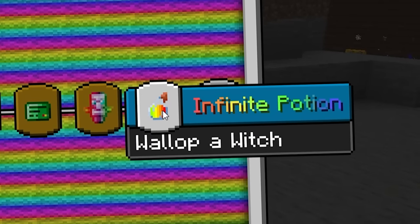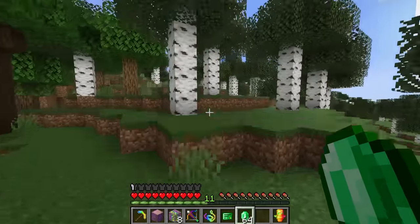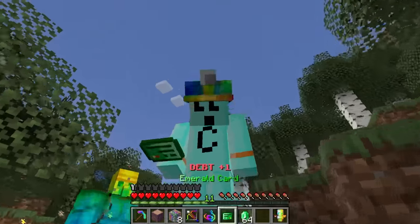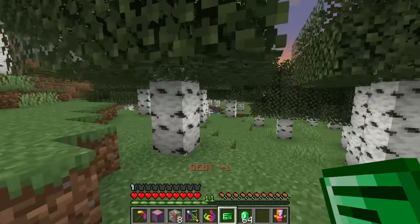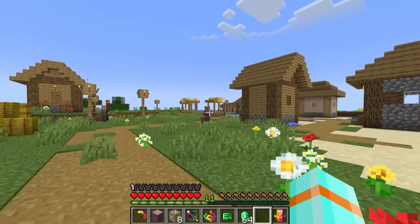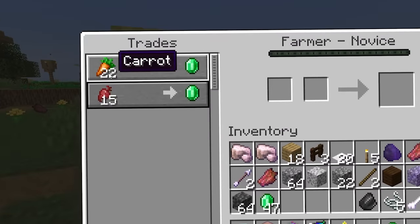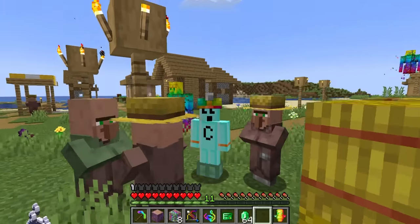Next up: Infinite Potion — wallop a witch. What the heck is a 'wallop'? Before I take on a witch, I want to spend some of these emeralds. What's the point of having debt if you can't use it for a little fun? That is not financially sound advice. Glorious village, I've missed you boys — what might you have? Wait, where are my discounts? Do you guys remember me?